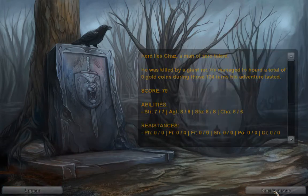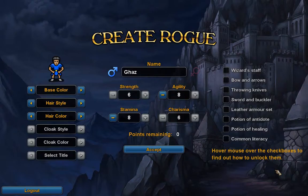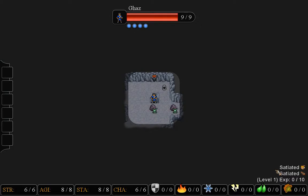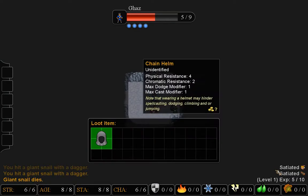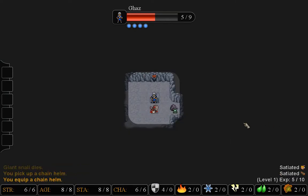Man of zero talent. I have seen this death screen many times, as you can see here. Try it again. Now I just made a rookie mistake — I attacked that snail when what I should have done first was grab that chain helmet.